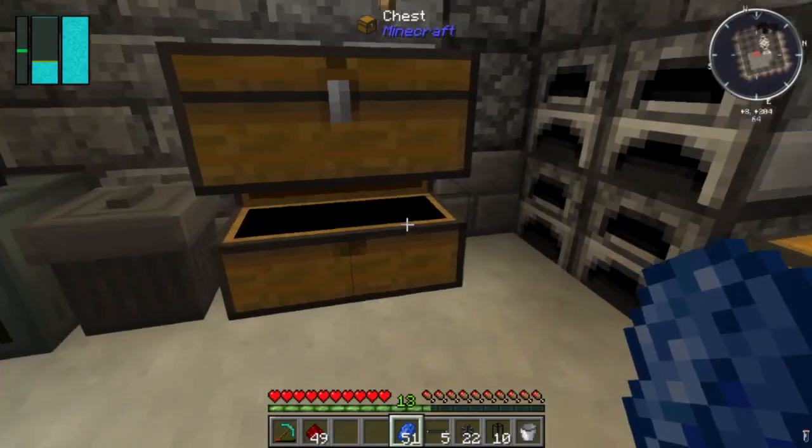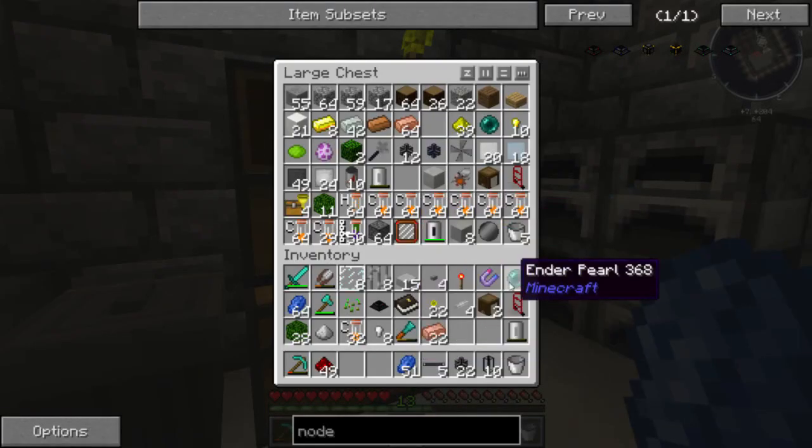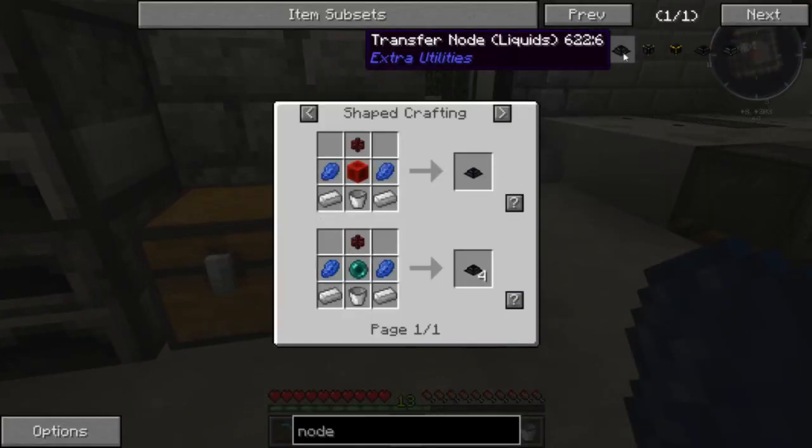Someone suggested don't worry about airlocks, do something else instead. I've got an extra enderpearl - ohoho! A plus for disorganization.